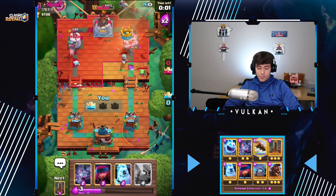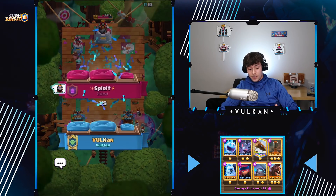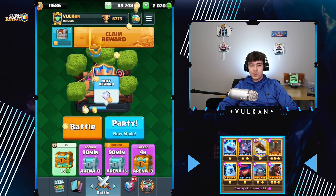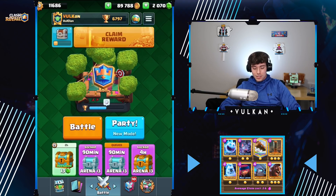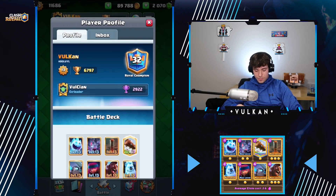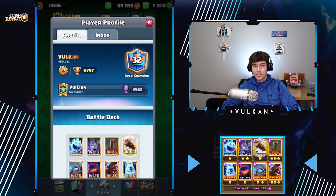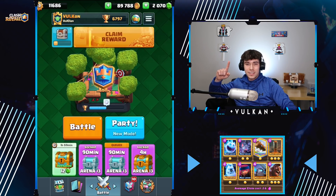So, great game to end off the video. I showed you what I meant — because that's when we lost that Hajime matchup. All you have to do is exactly what I did when they played the Knight and you can pretty much beat Graveyard like every single time. It's only when they play well like Hajime and they don't play that Knight, or they activate King Tower before you get the chance — that's when they're gonna beat you. Looks like we're ending off the video at 32nd in the world. Make sure to leave a like, comment, and subscribe. Vulcan, out!